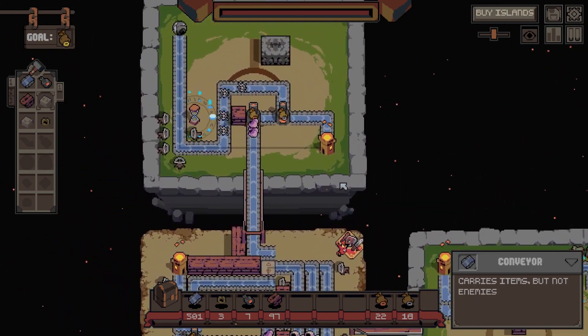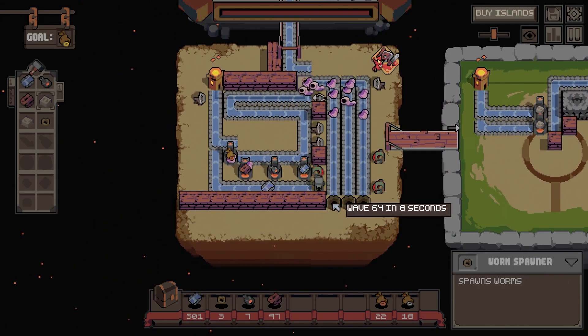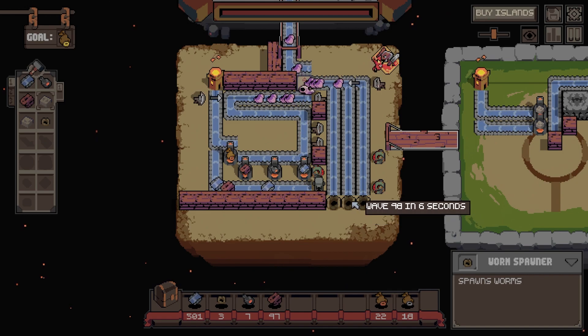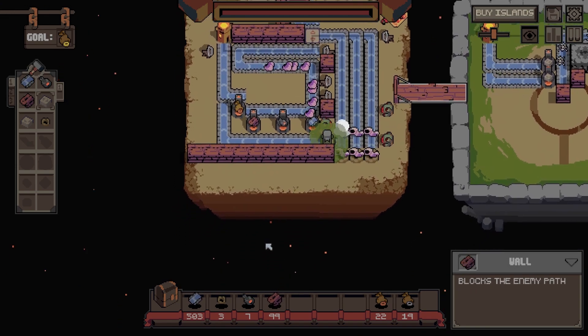A spawner - cannot place different spawner types on the same island. Alright, so I have to maybe then want to start doing more of them on different islands and not building quite so many on here.